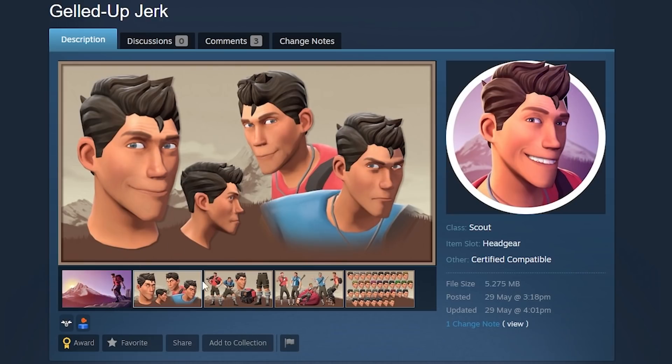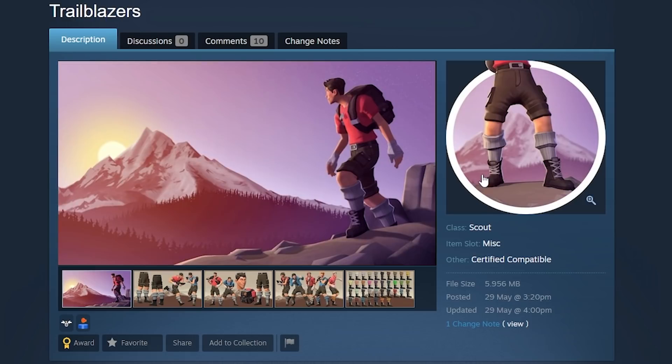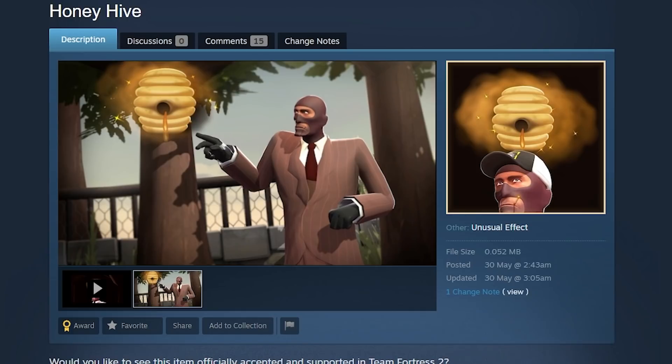This is the Gelled Up Jerk set, consisting of the hair, the boots and socks, and of course the backpack. I put this in here because I love new Team Fortress 2 boots, and these are awesome.